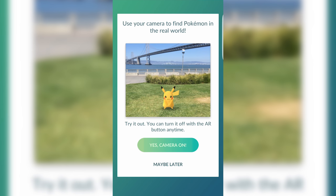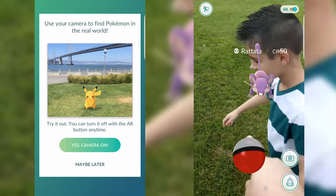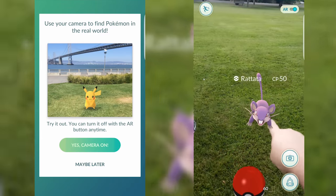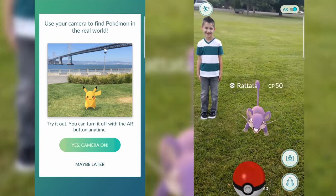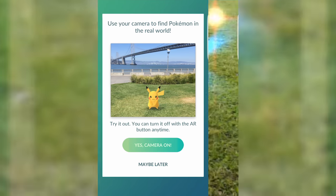When catching a Pokemon for the very first time, you're going to be asked whether or not to turn on Augmented Reality, referred to here as AR. Basically it will superimpose the Pokemon you're trying to catch into your surroundings by using the camera and motion tracking software. However, since this feature does seem to eat up battery life, I'd turn it off — though you can change this setting later, so don't worry about it.